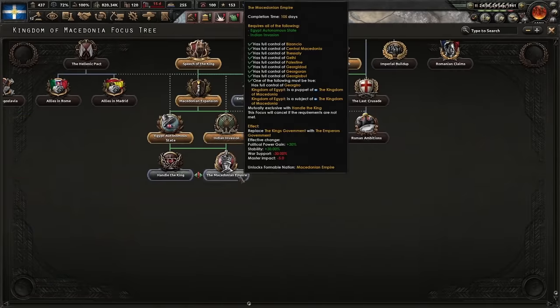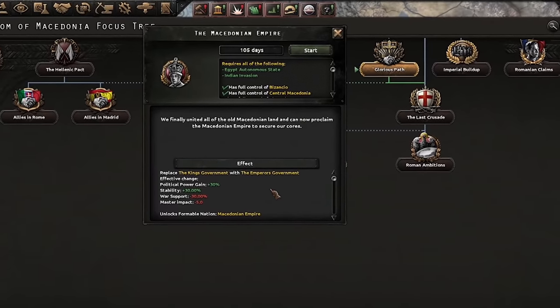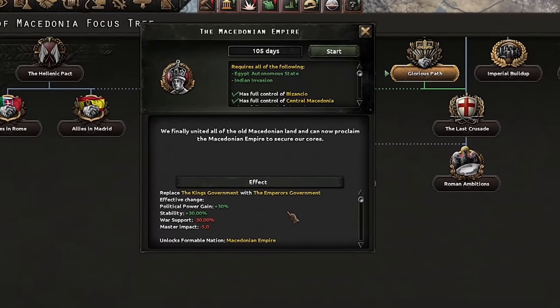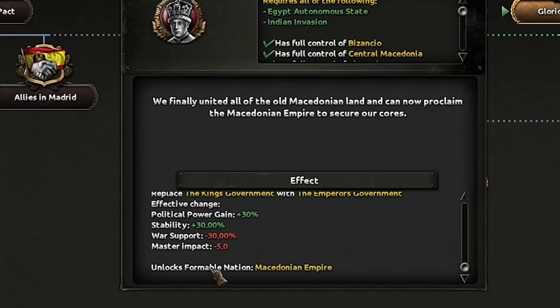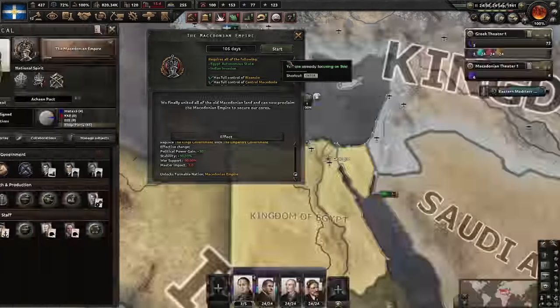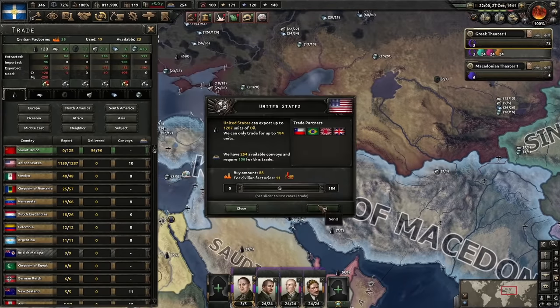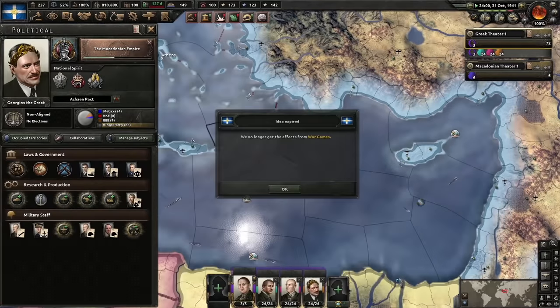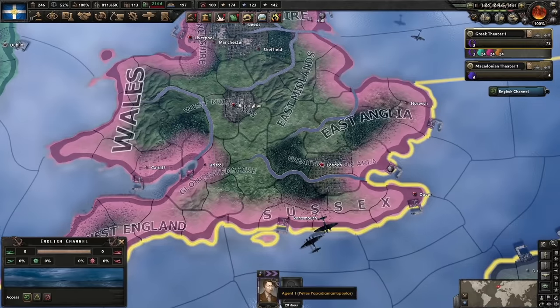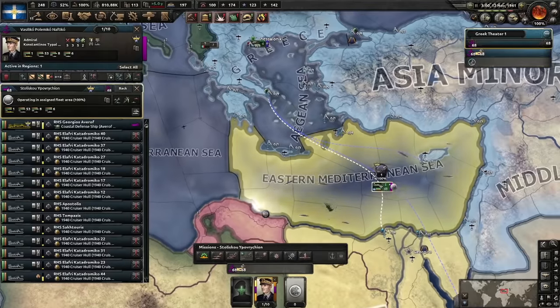We're going for Macedonian Empire — we have finally united all the old Macedonian land and can now proclaim the Macedonian Empire, unlocking the 'Form All Nation' decision. 105 days to import as much fuel as we can — maybe some from the United States as well. We need so much fuel. Extensive conscription — definitely needed. Spies into the UK — let's build some intelligence and hopefully spot their navy.